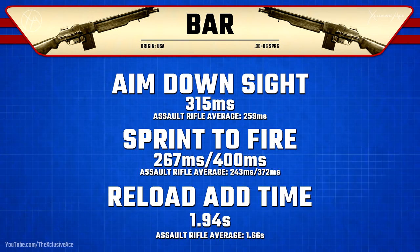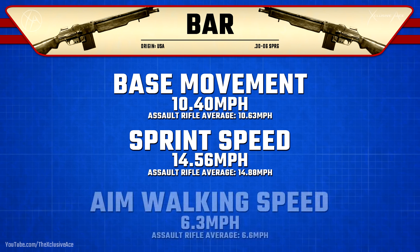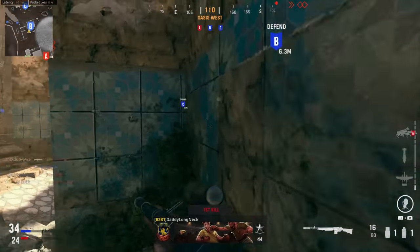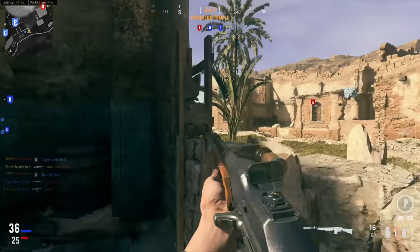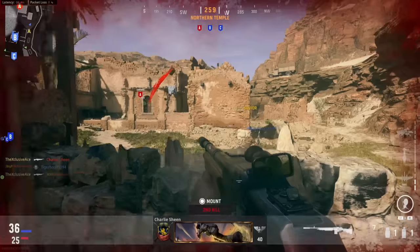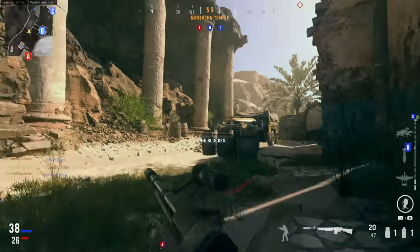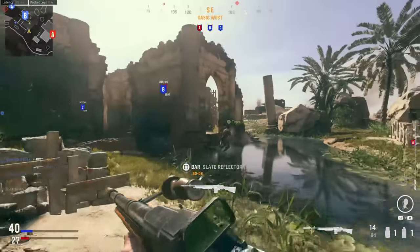This same trend carries over to mobility — movement speeds across the board are a little bit slower than average for assault rifles, not by a massive degree but definitely slower. So that's the base BAR with no attachments: it's got a good amount of power, especially if you can land a headshot, and it's extremely consistent damage-wise, but you do have to deal with that slower handling and mobility. Now let's dive into the barrel attachments, because these are very important and can absolutely change this gun by quite a bit.